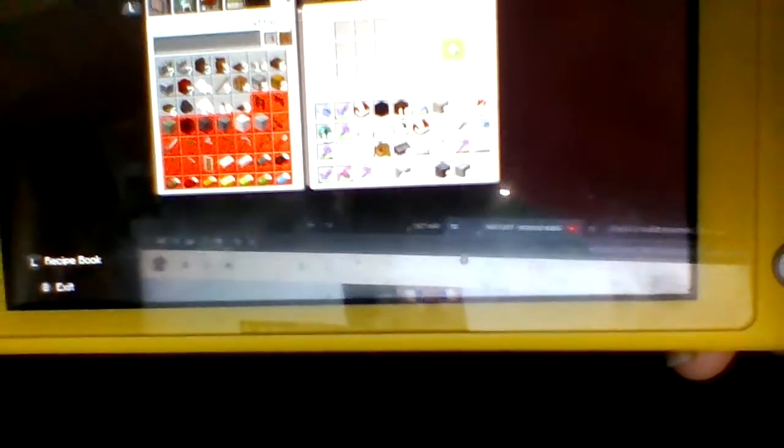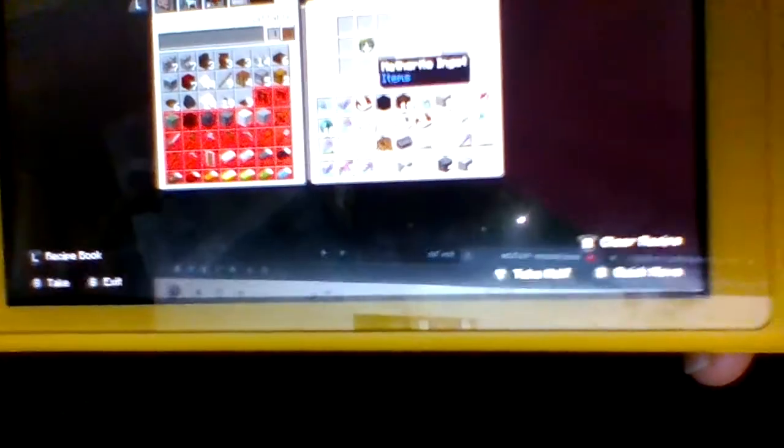That's how you make a netherite ingot — it's pretty pricey but it still works. So here's the finishing touch: you put one netherite ingot and eight chiseled stone bricks, which gives you a lodestone.